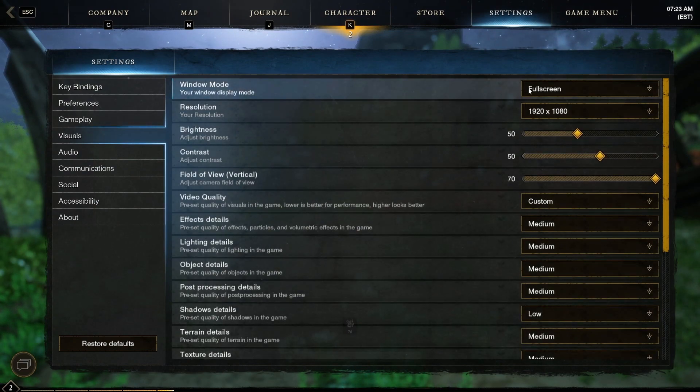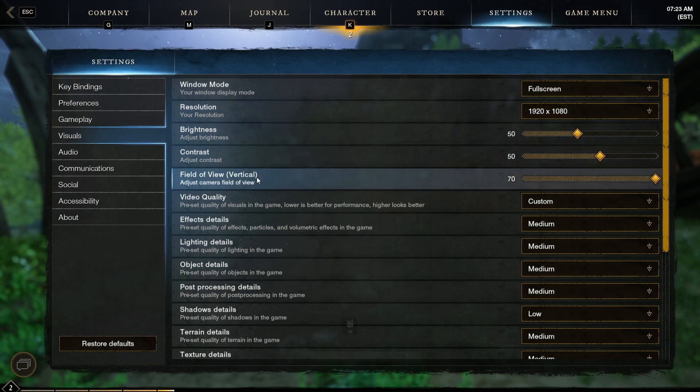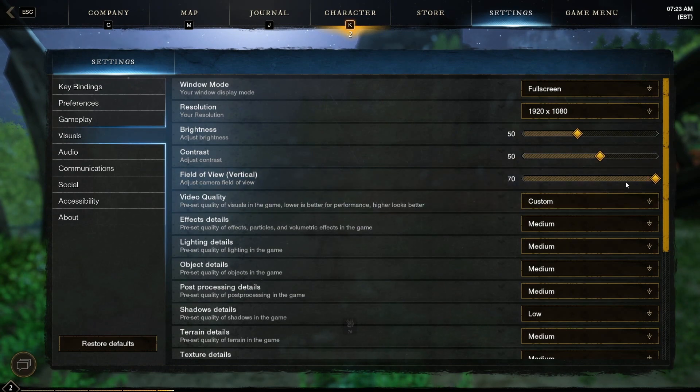And then we're just going to jump right down to visuals because that's what most of you came here for. Definitely have that window mode in full screen and then whatever resolution your monitor is — I'm 1920x1080, just choose accordingly for you. Brightness, contrast, and field of view are completely optional. Of course, you're going to be rendering more if you have a higher field of view, so you can adjust that accordingly as well.